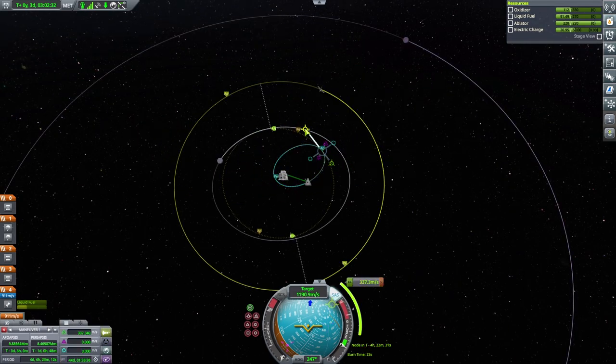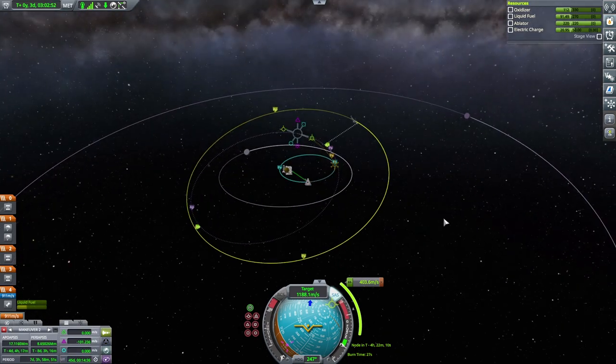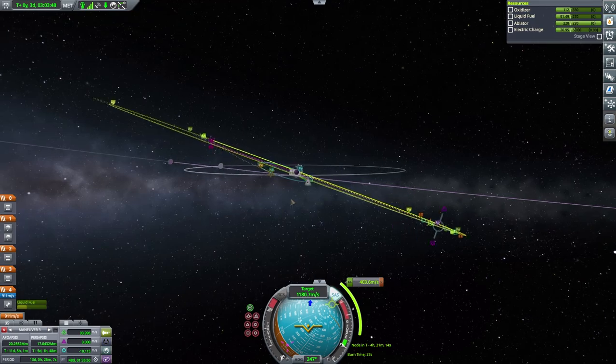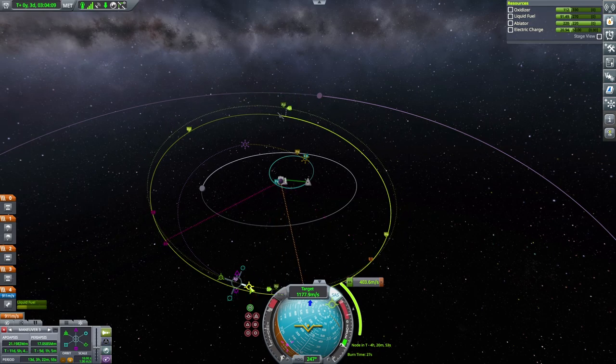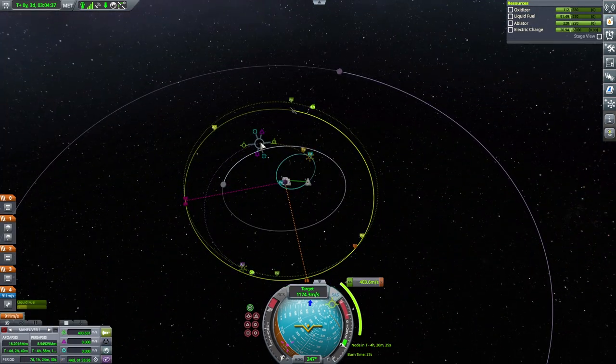Bill hops back into our little orbiter. Initially I was wondering — do we have enough fuel to get anywhere close to the other satellite? It looks like we can actually start to do that and maybe get an intersect. 400 meters per second — okay, that's looking good. We can actually get one. Nice approach there. Very, very nice.